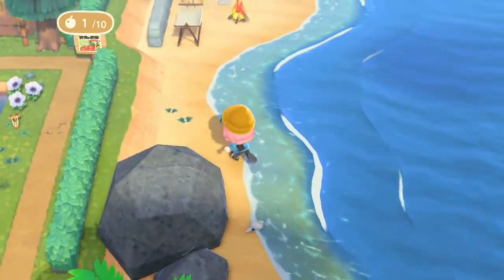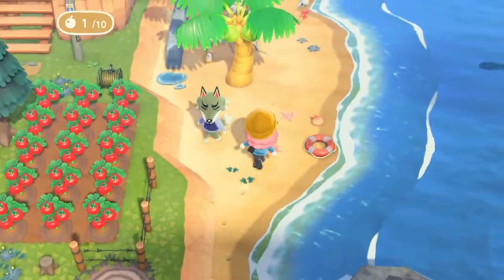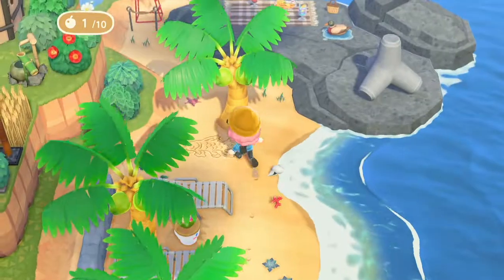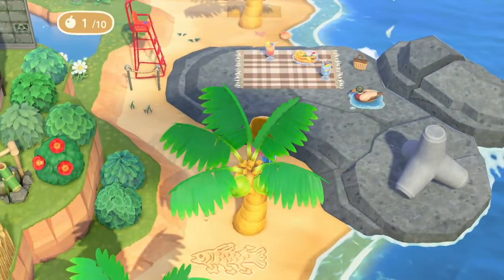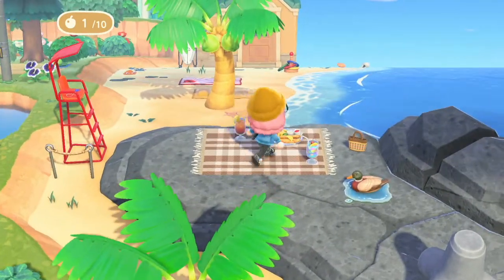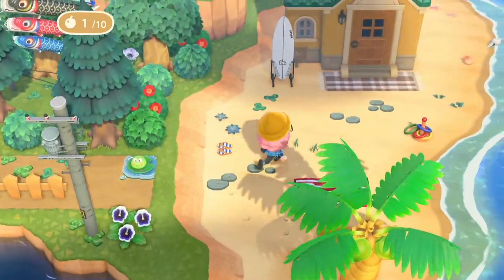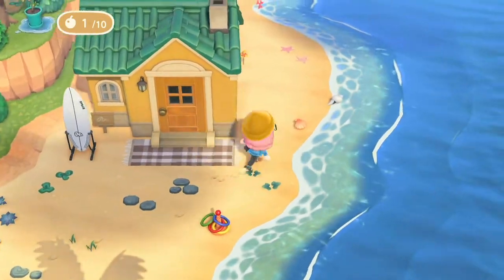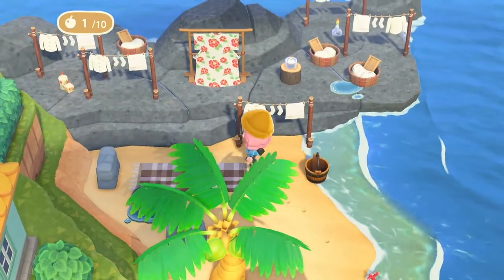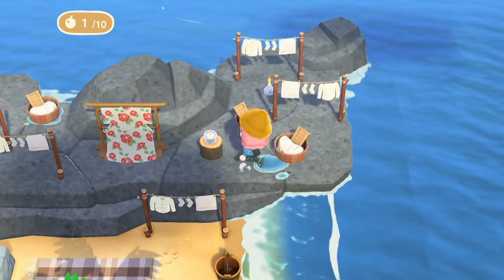Let's see what we have — we have a little lounge area, a little tropical-esque lounge area, a little fish in the sand. Oh, this is cute — a little picnic with a little duck. And there's another home, with a whole laundry area with all the basins.